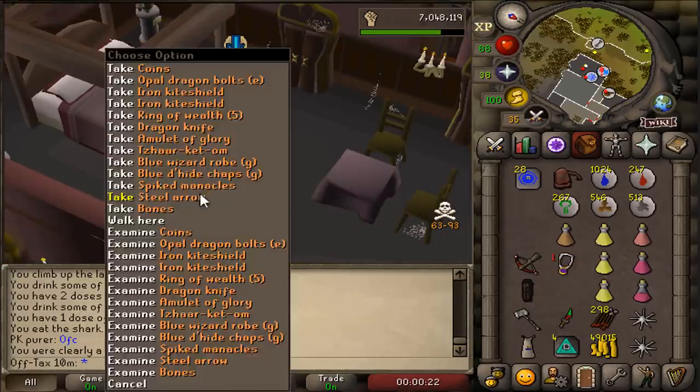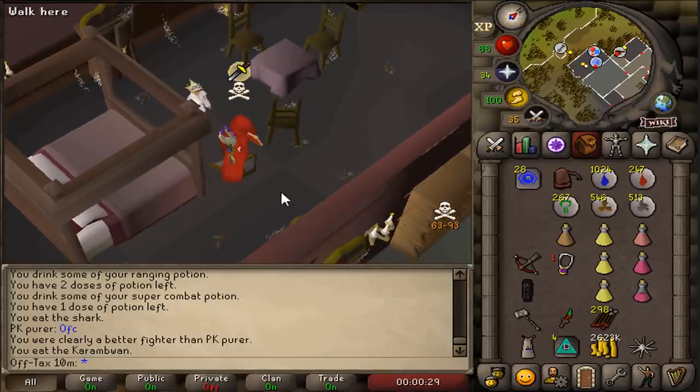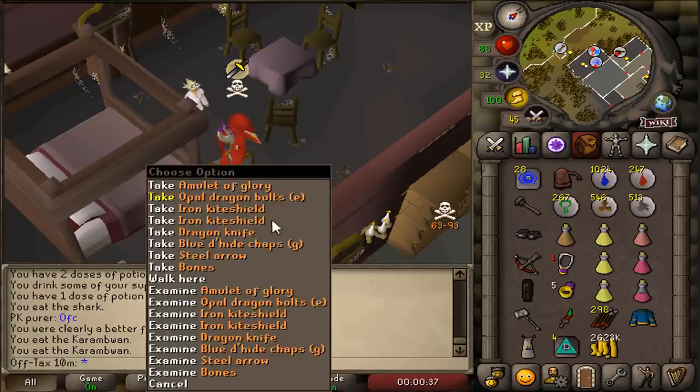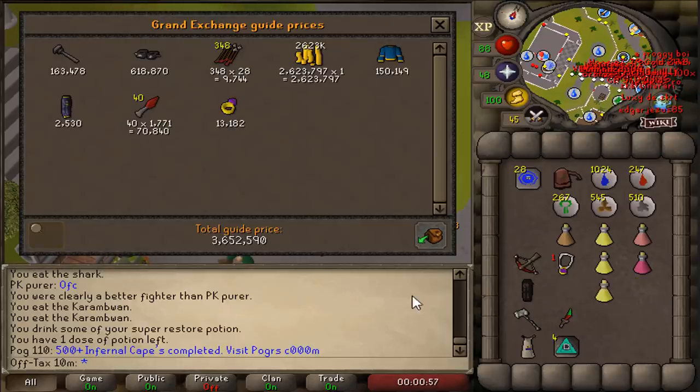He was geared up and everything. Looks like a high risk — high risk PKer. 2 mil. He had spiked manacles and ring of wealth. Yeah, he was a high risk PKer. How much is that? 3.6 mil.